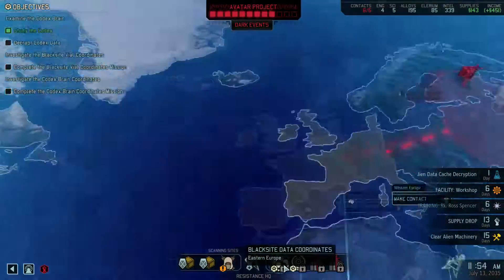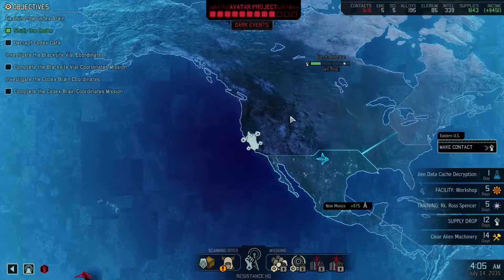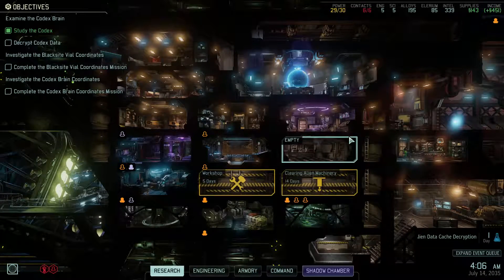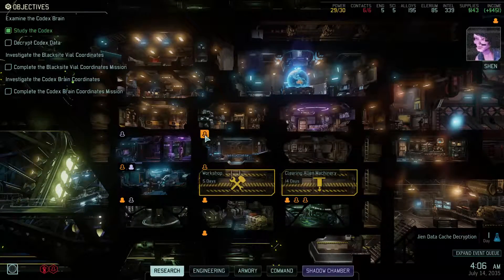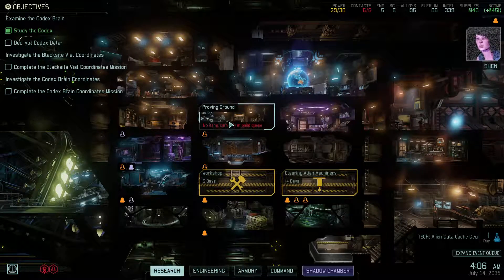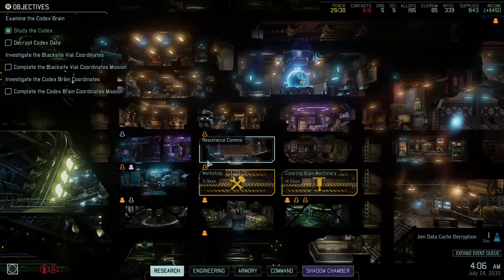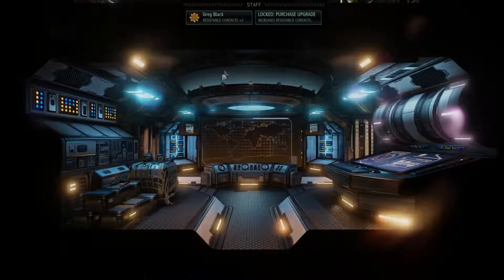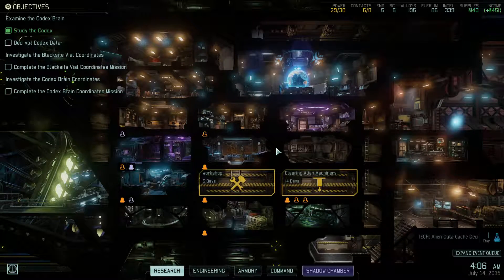That'll only take four days. We got our nuclear engineer and we need to assign him some work. Back to the geoscape. We need to assign work - recruiting new staff for the engineering team - but we have people still waiting for an assignment. We can have them working on construction, excavation, or staffing a facility. I could start doing some resistance comms which would allow us to expand. That's plus two - we can go up to eight now, then we can switch them for a gremlin once the workshop's done.